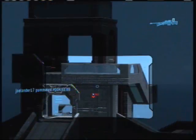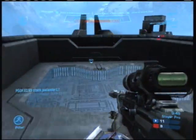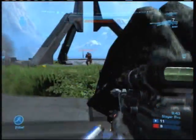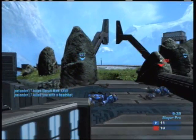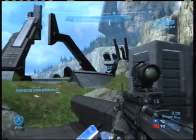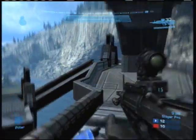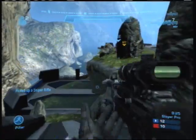Now I've got the sniper rifle. I come up to the top of the ledge here, hoping to lay a few shots on any player foolish enough to walk through the satellite dish. I'm a little concerned about being ambushed up there, so I jump down where the rest of my teammates are — but it didn't really help. Anytime you are killed with a power weapon, you want to run back and try to recover it if possible. So I come back to recover my sniper rifle, and I'm able to do so.